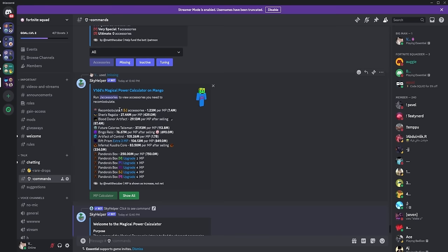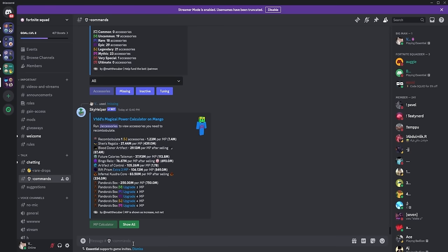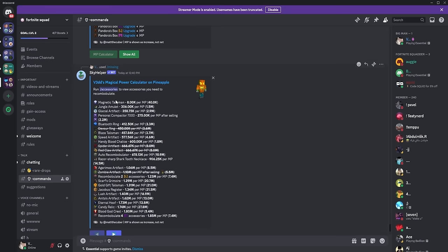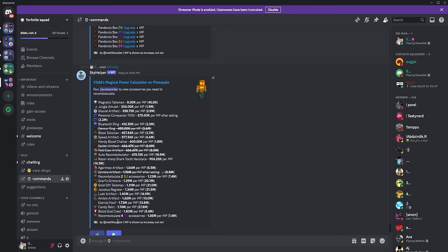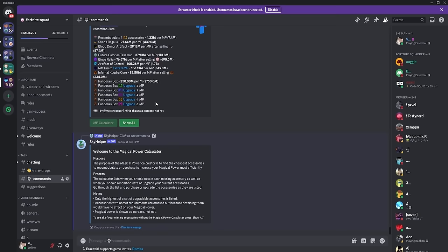For example, the Shenz Regalia is going to cost 439 million coins and gives 1 magic power for every 27 million coins spent. To show what it looks like for someone who doesn't have most talismans, I'll use it on my alt account. It starts out with the Magnetic Talisman at 8,000 coins per magic power, then the Jungle Amulet at 300,000 coins per magic power, and the list keeps going. If you can't access a talisman, it'll be crossed out — for example, since this account doesn't have the proper Revenant level for the Devour Ring, it's just crossed out and you skip to the next one. You can join our Discord, come to the hashtag gain-access channel, react with a checkmark, and you'll gain access to the commands channel where you can type slash missing to see which talismans you're missing and which ones to get next for the cheapest price.